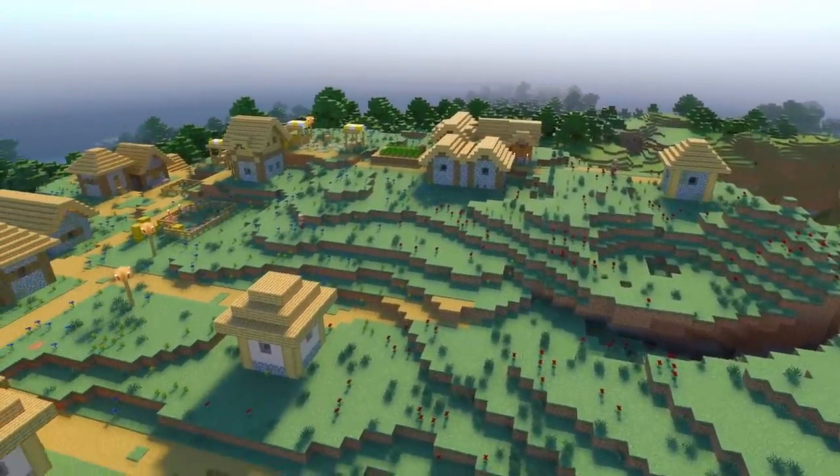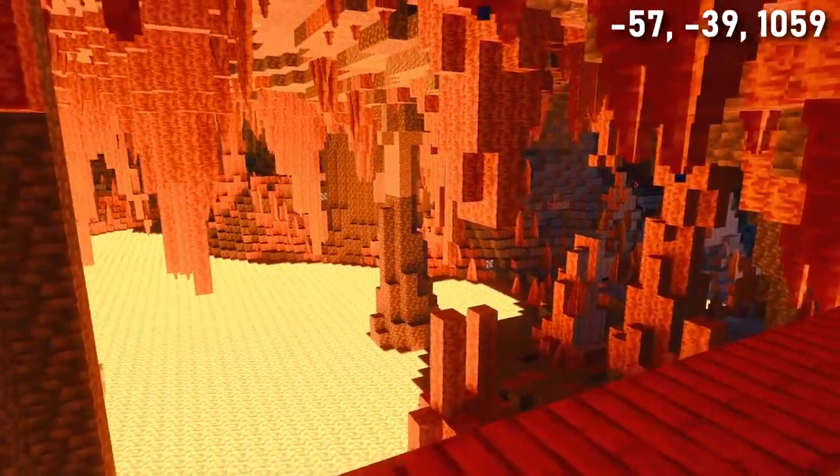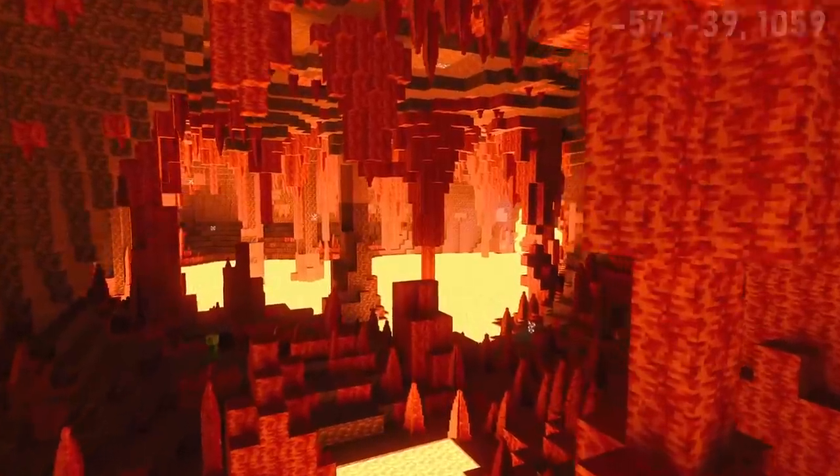Close by, you can find a beautiful meadow village with a beehive and views of the ocean. There's also a dripstone lava cave which gives me uncomfortable hell vibes.